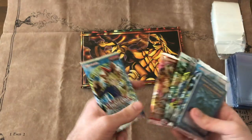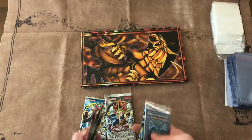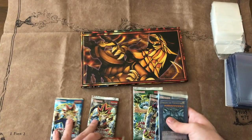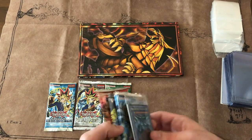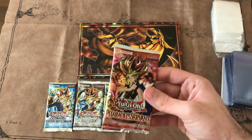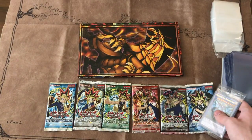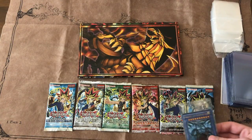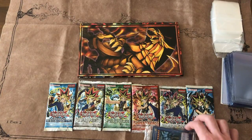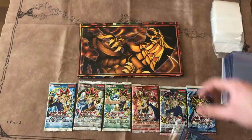Here's the packs you get with it. The first pack ever, L.O.B. Then you got Metal Raiders, which is one of my favorite sets of all time. Then Magic Ruler — it's called Spell Ruler now for legal reasons. And then another one of my favorites, Pharaoh Servant — let's pull a Jinzo from this set. They skipped a few sets like Legacy of Darkness, Labyrinth and Nightmare, Magician's Force. But these are some good packs too: IOC, Invasion of Chaos, and Dark Crisis. Then we got a promo pack and a cool play mat.